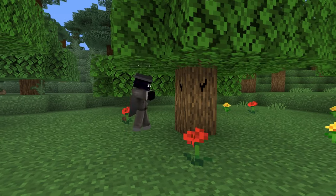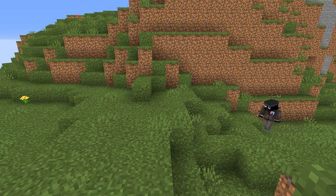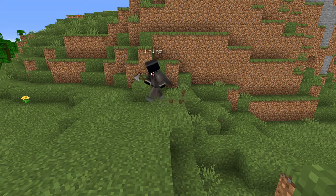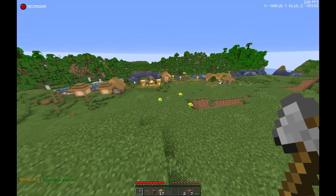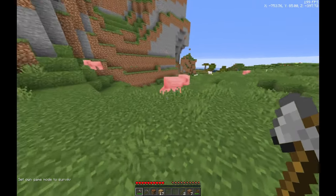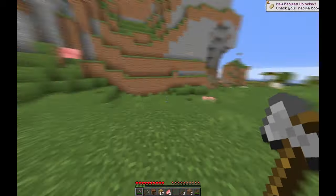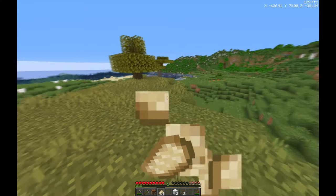First things first, you need basic tools — stone tools to be exact. When you have these, you can start your search for a village. Villages are extremely overpowered in Minecraft and will easily set you up for your world, so just keep running along until you find one. Make sure to kill all animals you find on the way and cook their meat.